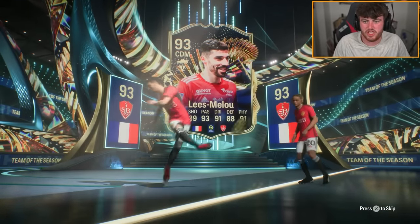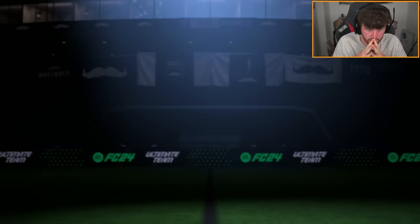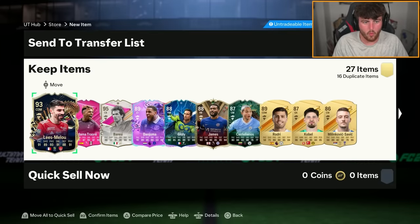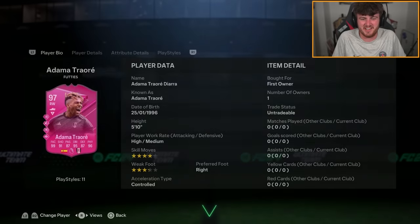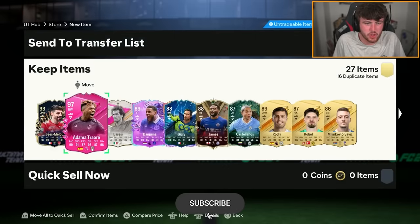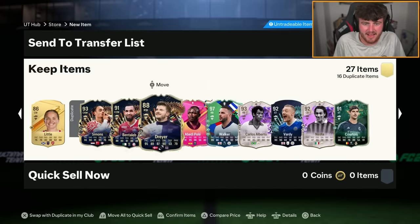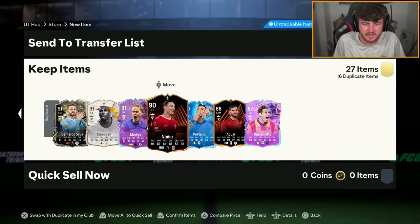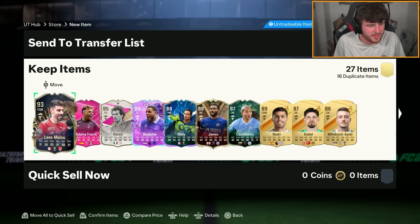We get Lee Malou and Xavi Simmonds. Let's see who else is in there. Come on EA, cook for us please. We've got Dama Traore sent to the gym by Alessandro Martinez. We get a Dama Traore who is cheap as chips, and Aberdee Pele. We get 97 Kyle Walker there as well. Not amazing, unfortunately. That one kind of sucked.